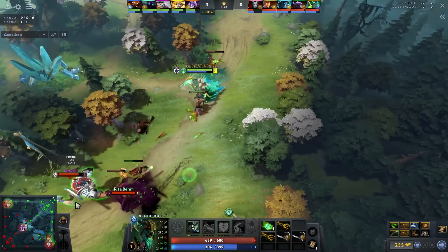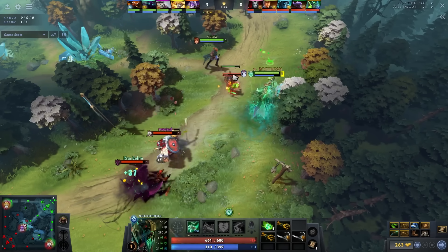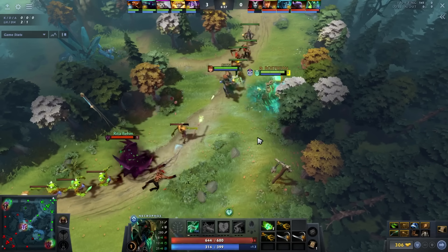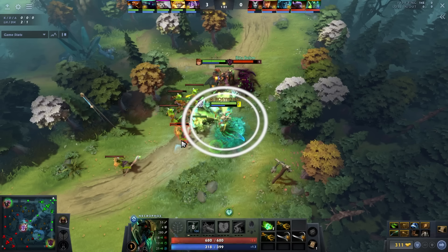At this point he's getting zoned out by Tusk and Specter, but the main reason Necrophos is a lane dominator — outside of having constant sustain once he hits level 2 — is that when he's doing damage to the enemy, he's also damaging enemy creeps and healing his own. That creates a situation where the enemy basically can never trade because they'll never have more creeps than you.